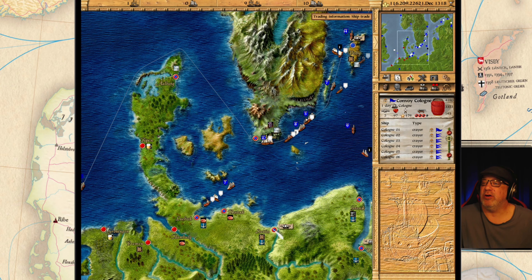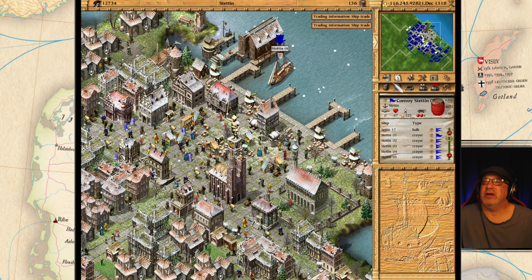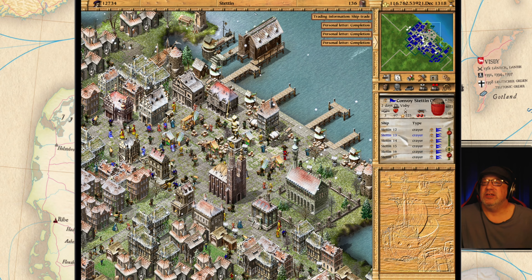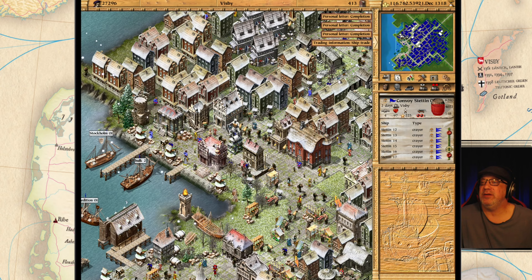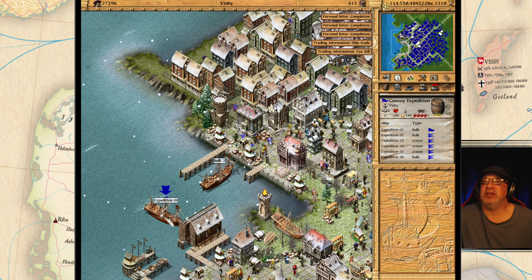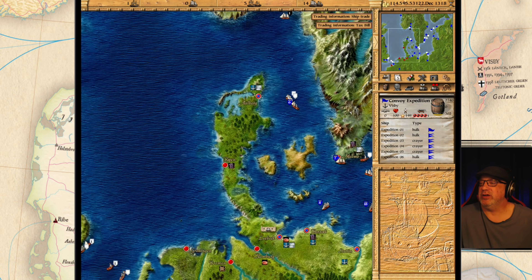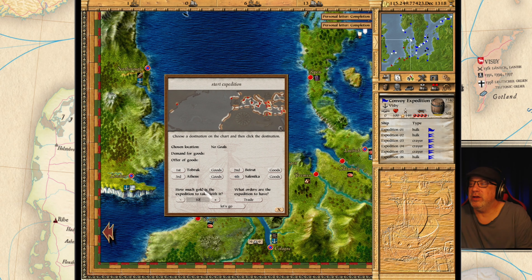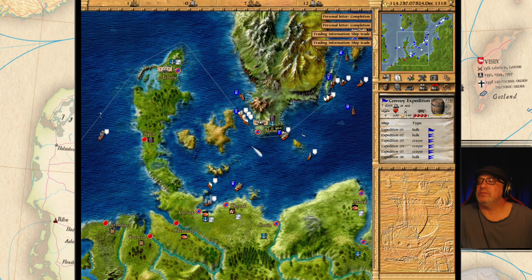I'm still thinking that Stetton is going to need the Hulk, so I'm going to add it to Stetton. How many ships do we have here? 17 ships, so it's going to be Stetton 18 for the Hulk. The expedition is fully done — let's do our normal route. We want spices. One million this time. And let's go.